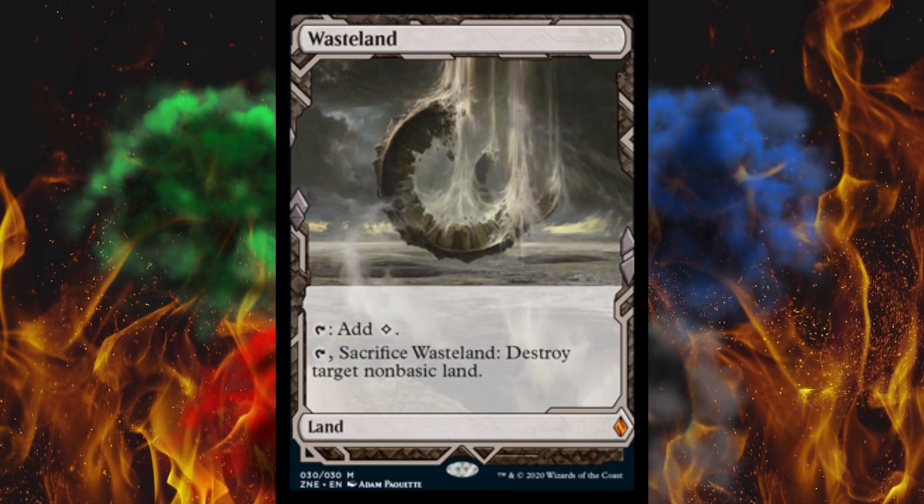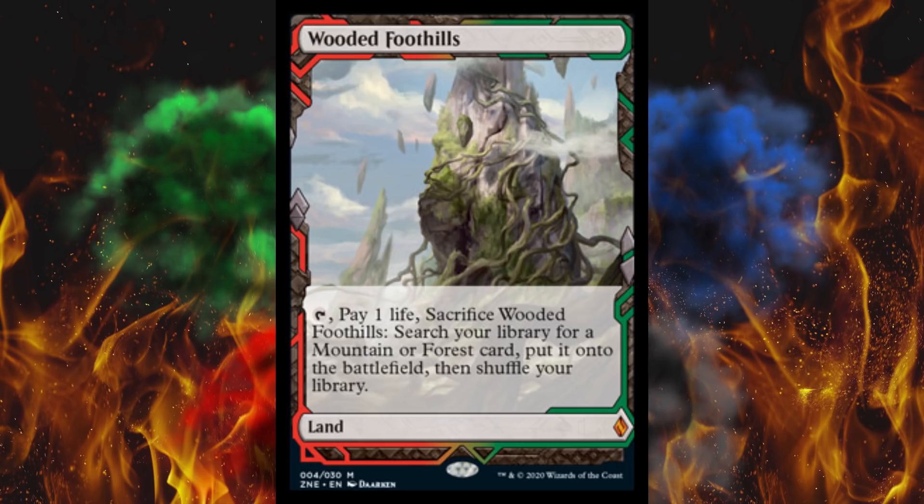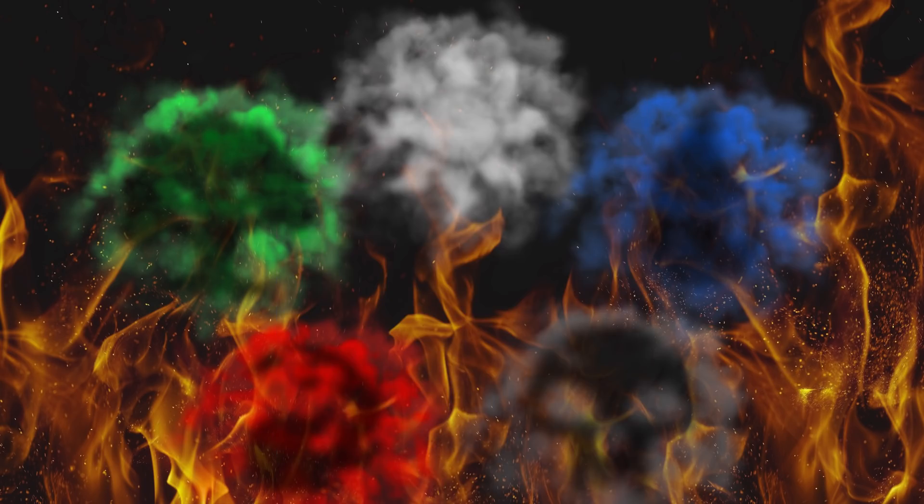Wasteland — you'd think it'd be more, but they printed it to death. Regular is $36, this one's $50 only. Windswept Heath — I don't agree with this one. The regular is down to $20 due to perceived oversupply from a commander deck, and that thought has propagated to 2020. It's pre-ordering at $50 when regular is $20 — too big a gap. Wooded Foothills: regular $33, this one $50. These don't seem priced based on demand at all, and the gaps are totally inconsistent.